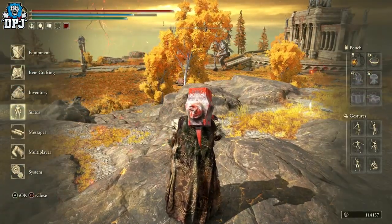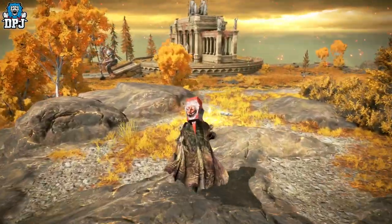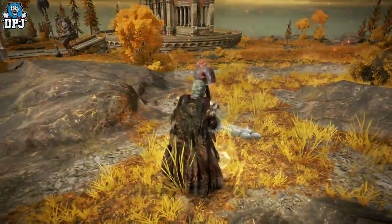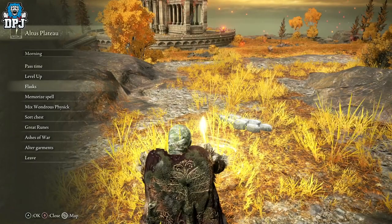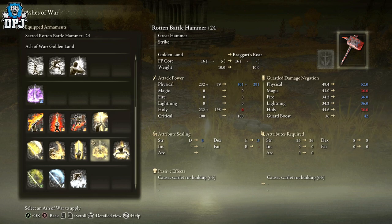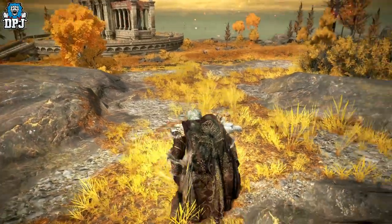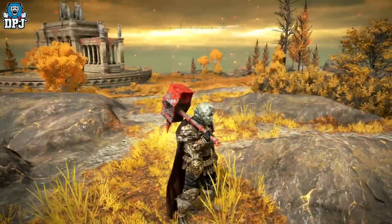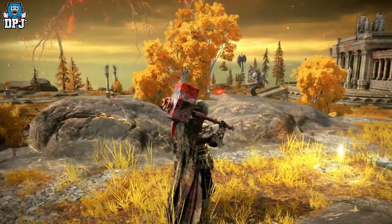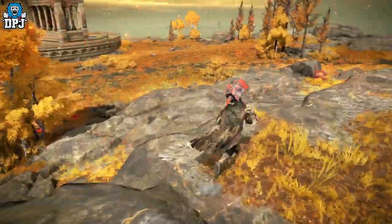So the Golden Land ash of war — I applied it to this weapon I just got. I think this is the Rotten Battle Hammer. Let me quickly show you. There we have it, that's the ash of war right there. Pretty good! I like the Golden Land. I haven't got a faith build so I've applied a couple of quick things to showcase this to you guys.